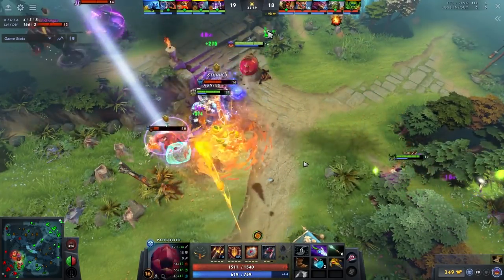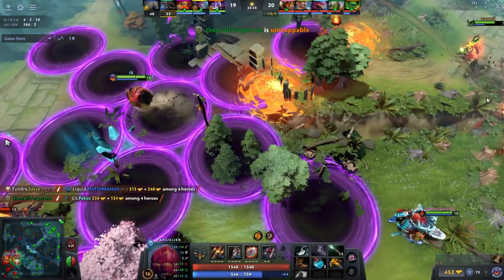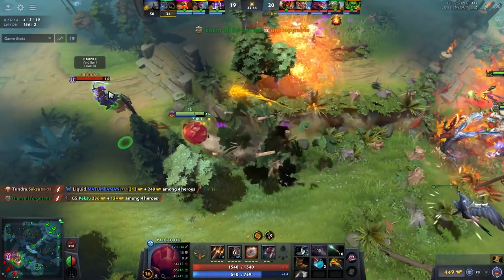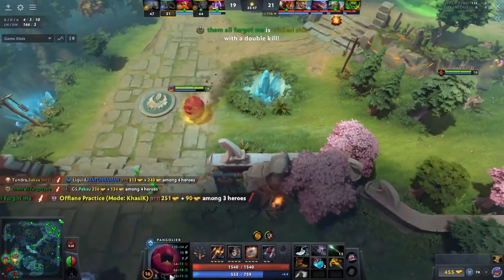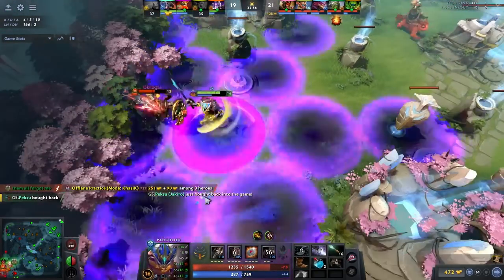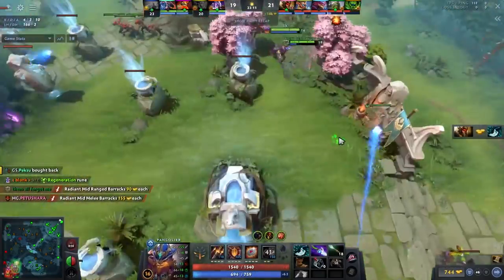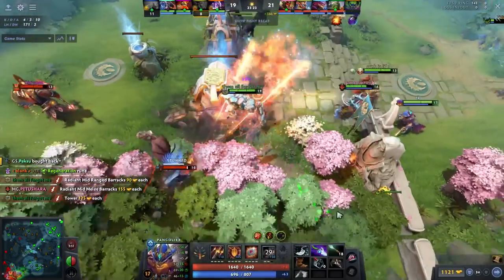A two-man stun from Rolling Thunder completely chain stuns Razor and takes out Matumaman. One cool thing about Defusal is that when rolling through and chasing someone it prevents them from sidestepping Rolling Thunder as well. He goes for the Defusal onto Void Spirit who dodges with Dissimilate — but against the majority of heroes that's exactly what you'd want to do. He bullies Mars, fully committing — an absolute menace to society.